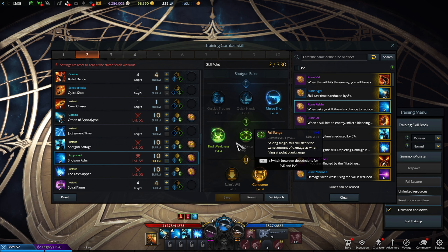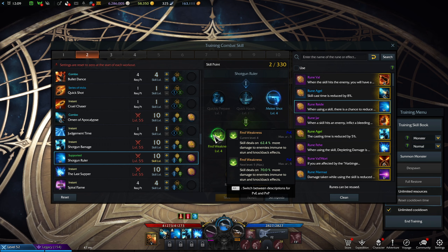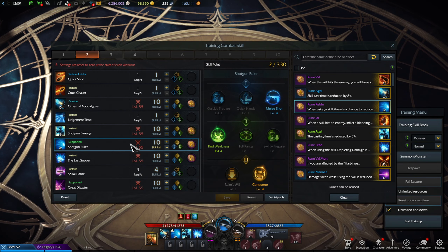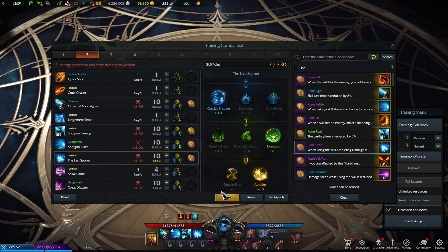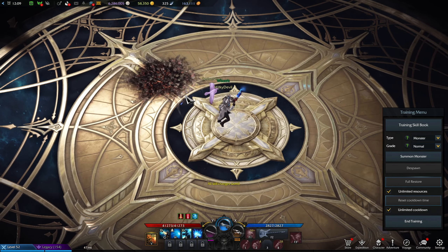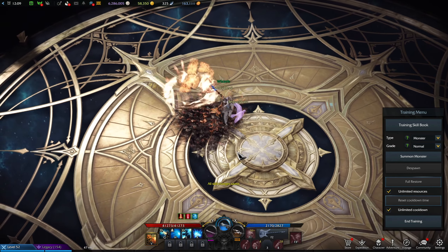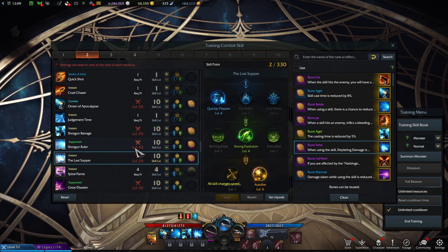Shotgun Ruler is identical to the chaos build except I don't have Full Range. Instead, Find Weakness — you want to be in the enemy's face or on their back to get the backstep going, and it gives more damage against knockback-immune and stun-immune enemies. Melee Shot for more damage at point blank. Conquer — exactly the same as in chaos. Last Supper — exactly the same build. The Execution mobility tripod is optional; I don't think we need it since positioning in raids usually isn't that difficult.